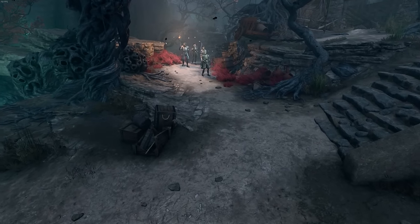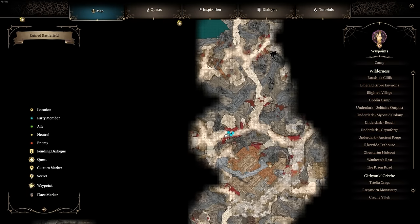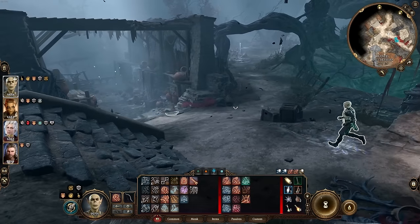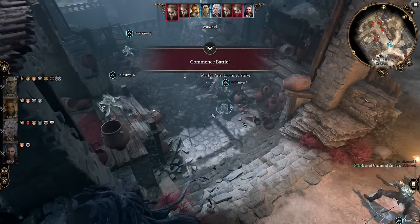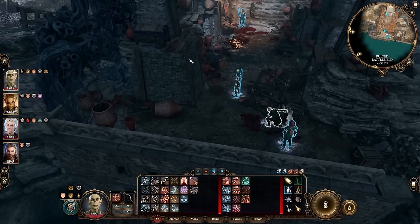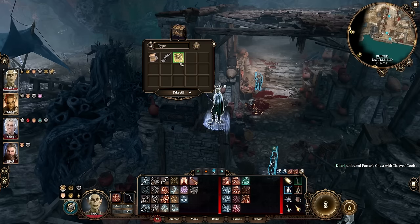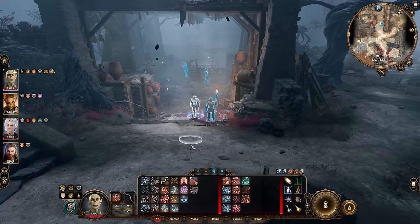Once your party is able to make it into Act 2, this is going to be one of the locations you want to stop at immediately. We are south of the Last Light Inn at the Ruined Battlefield. There's a small ruined building that does seem to have an ambush going on inside. If we take care of this ambush, there is a chest nearby that has a vital piece of equipment. Inside of the chest, we find the Illuminous Gloves — when the wearer deals Radiant Damage, the target receives two turns of Radiating Orb, and those turns can continue to stack.